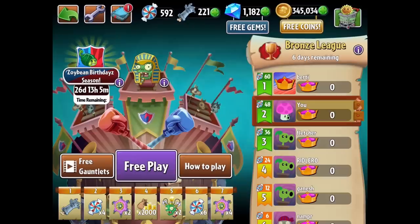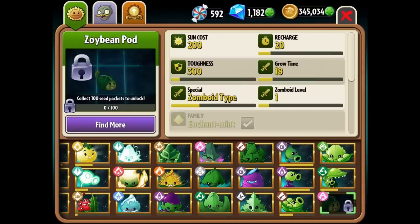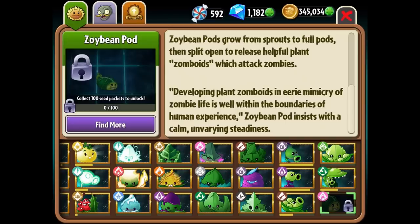Let's take a step back. It's the Zoybean birthday season, 26 days. It's all been restarted — my streak is gone. I don't know if streaks are as important anymore. I want to read about the Zoybean in the Almanac, because I'm going in cold here. It's an enchantment type. Zoybean pods grow from sprouts to full pods, then split open to release helpful plant zomboids which attack zombies. Developing plant zomboids in eerie mimicry of zombie life — Zoybean pod insists with a calm, unvarying steadiness. Creepy.